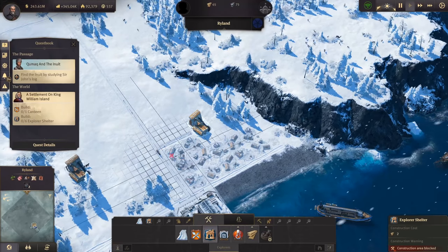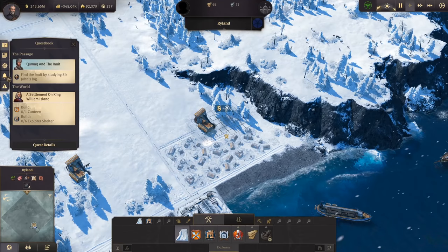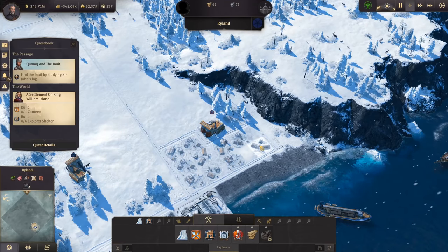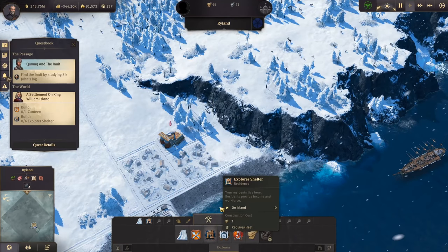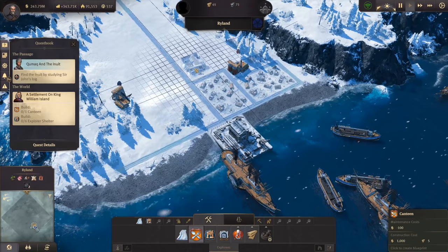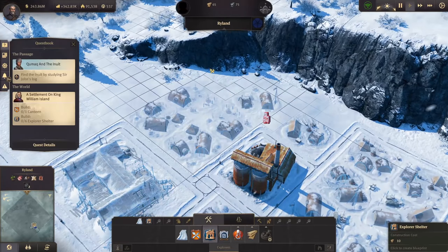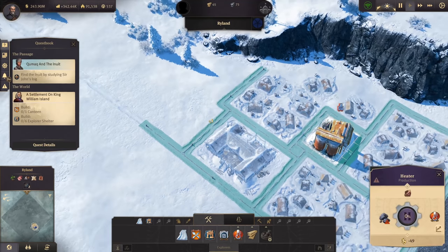There's the first block, then we can squeeze in some more here and do the same thing up here. There's a very tight area — only that part is heated. Those people here will not have any heat, so we need to move it a bit, otherwise it won't work. Now we have all of them, and I can use those guys for my eating area as well. We do need a canteen — fortunately it has a bigger area of effect. It's a nice building and I really love the vibe of this Arctic settlement. Let's add a few more blocks of houses.